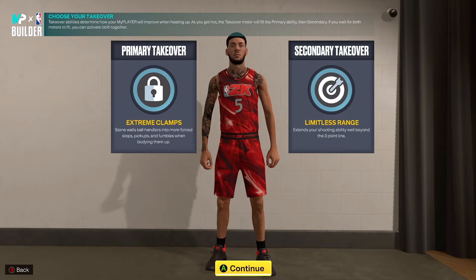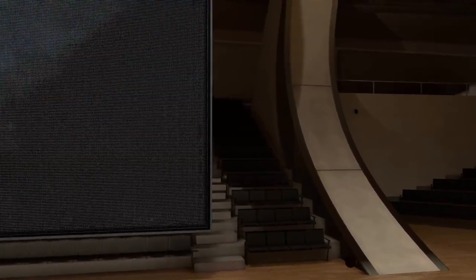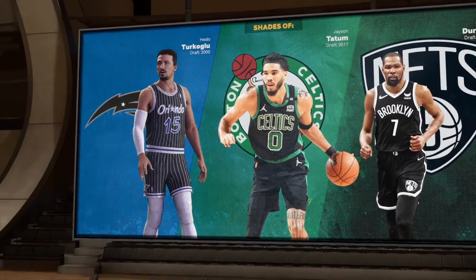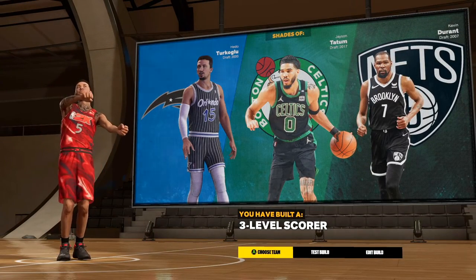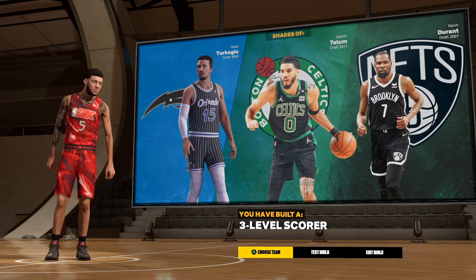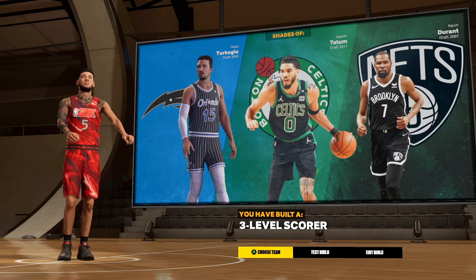Like I said, this is my build and this is how I like it. If you want to make some tweaks, cool. Here are the player comparisons — our player is going to play like Edu Tüirkoglu, Jason Tatum, and Kevin Durant. We get a three-level scorer. Who wouldn't want to be like Jason Tatum and KD and be able to shoot like Edu Tüirkoglu? I'm giving y'all gold right here.